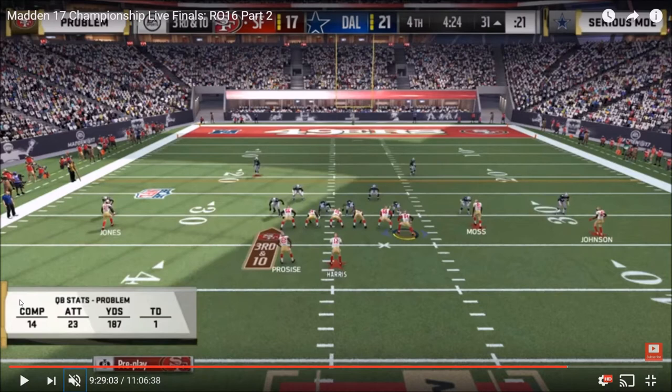That's got to be the toughest way I've ever seen somebody go home in a Madden Tournament that I can remember recently. But getting right into it here — fourth quarter, 4 minutes 24 seconds left. Problem on offense, down 4, marching down at Sirius Moe's 31 yard line. Let's go ahead and look at Problem's offensive formation.